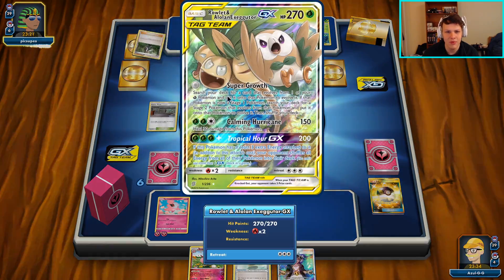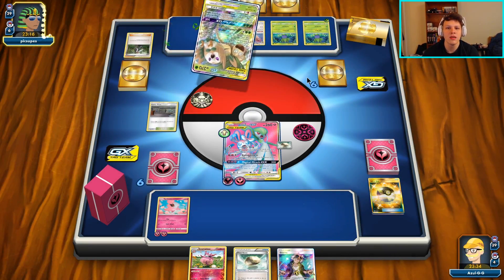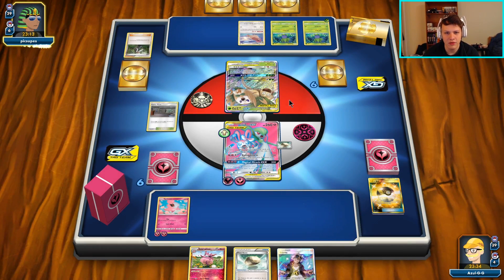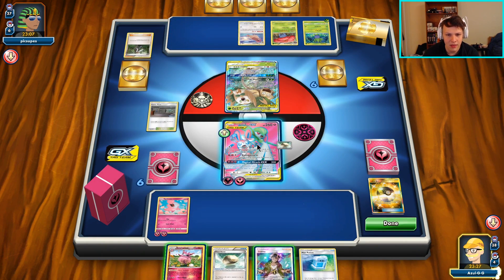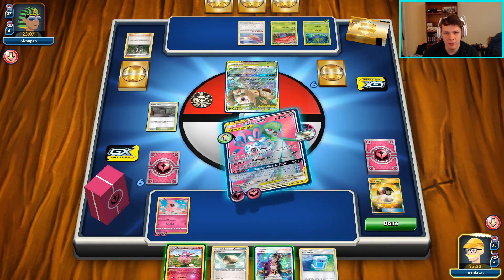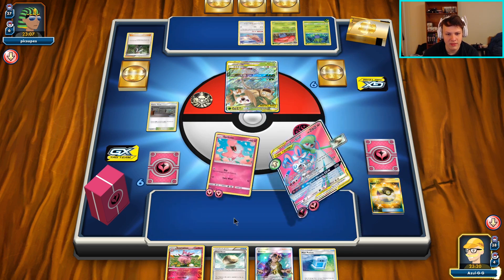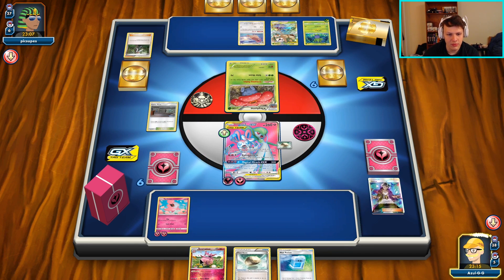There's an AZ to pick up the Oddish, they're going to send up the Rowlet Exeggutor, and then they're going to evolve into Vileplume - the basic Pokemon can't attack one. We do have to KO that one as well. We can go retreat, then Guzma it up and knock it out. We do need to have access to our Max Potions, so it is important for us to knock out both. I'm going to go ahead and knock this one out right now.